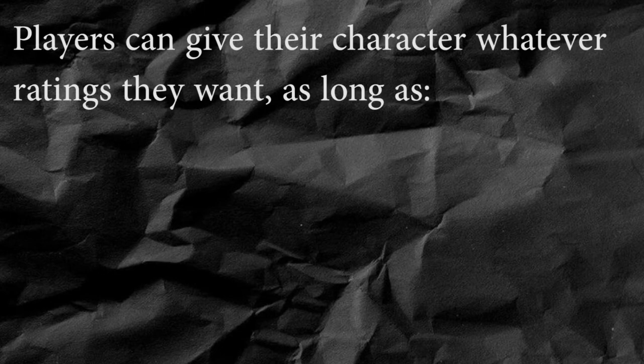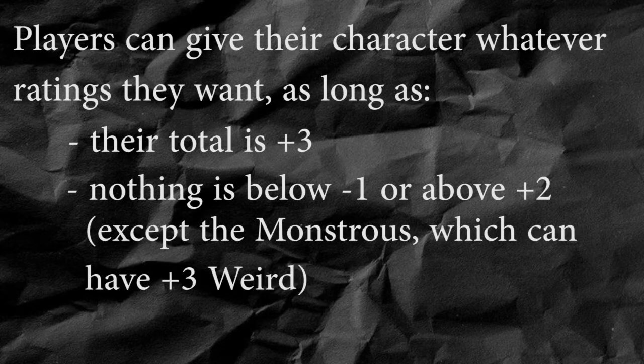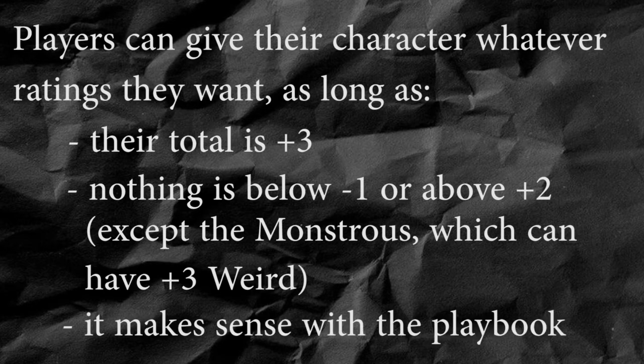The solution to this is simple: allow the players to assign whatever ratings they want, as long as they total plus three, and none of them are below minus one or higher than plus two — with the exception of the monstrous, which can have plus three weird. Sure, the keeper should look over this, and there are some cases where a given playbook really does need to be tied to a certain rating without many exceptions. The expert should always have high sharp, and the spooky should always have high weird. But for the most part, choosing the equivalent of ability scores should be much more flexible than choosing a predetermined list.